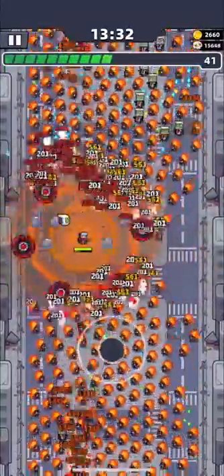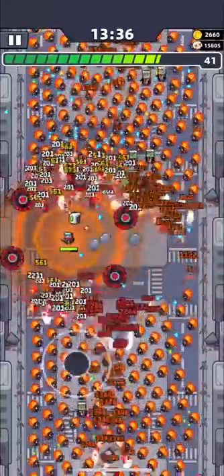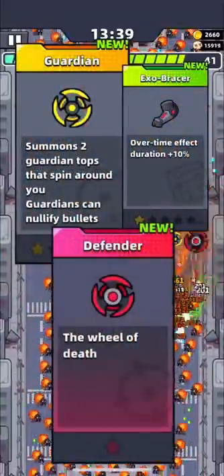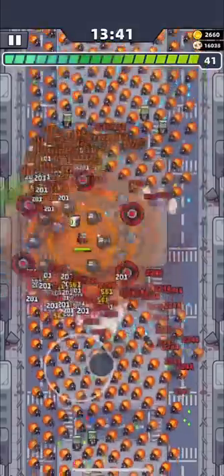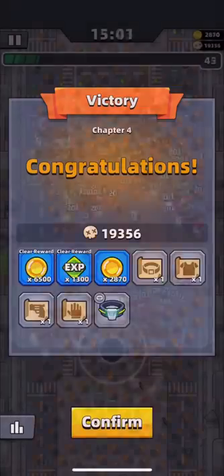High damage is good of course, but there's a skill that doesn't do high damage but is still very useful. The Guardian skill will save you from enemies' projectiles — it nullifies bullets. This skill is very handy at the beginning and will help you pass chapters like 4-5, which have many shooters.